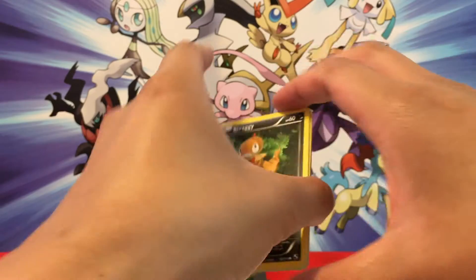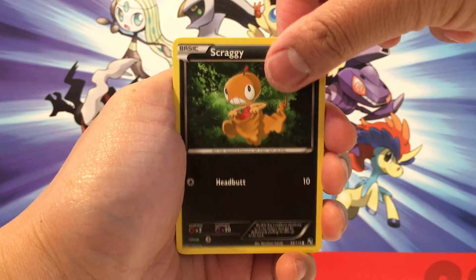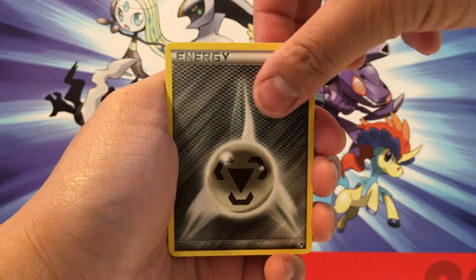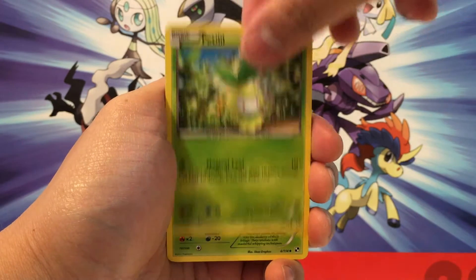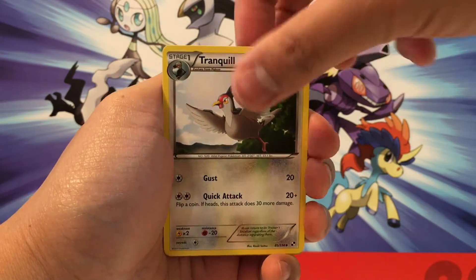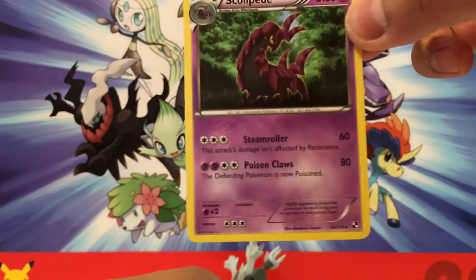First pack, here we go. Start off with Scraggy, a Switch, Steel Energy, Sandile, Petilil, Servine, Pokéball, Tranquill, a Ducklett Reverse, and a Scolipede non-holo rare.